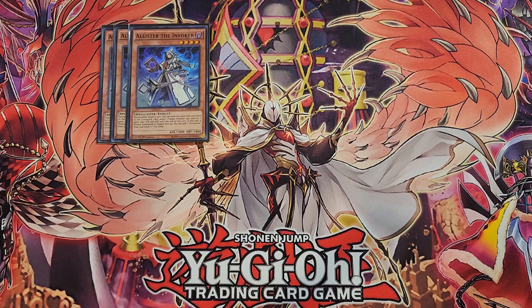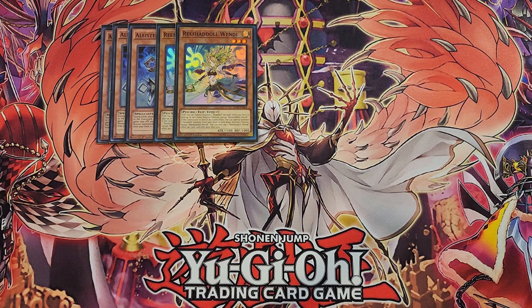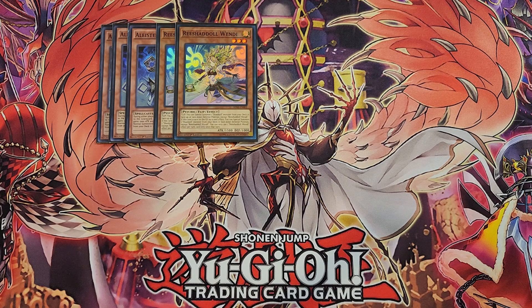We then play two copies of Shadow Windy. Shadow Windy is a definite two-of in this build. All of your Shadow Monsters share a common effect — they have a flip effect and a sent-to-graveyard effect, and you can only use either one per turn, not both. Shadow Windy's flip effect lets you special summon a Shadow Monster from your deck in face-up or face-down defense position, except another copy of this card. If this card is sent to the graveyard by a card effect, you can special summon a Shadow Monster from your deck in face-down defense position, except another copy of this card.